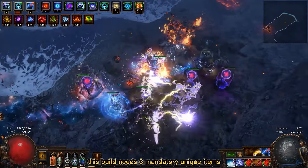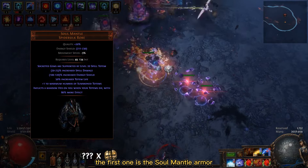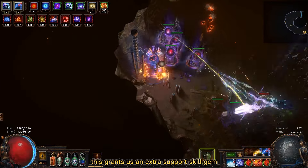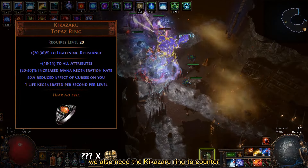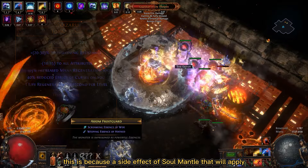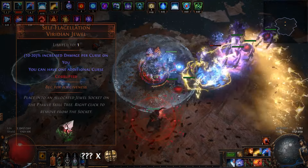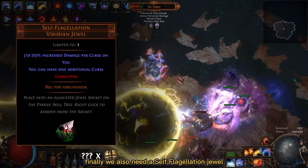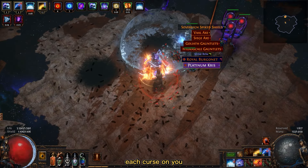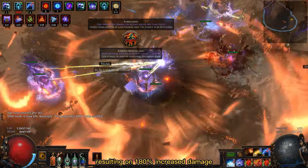This build needs 3 mandatory unique items but they are normally very cheap and easy to get. The first one is the Soul Mantle armor, which causes socketed gems to be supported by a level 20 Spell Totem, granting us an extra support skill gem. We also need a Kikazaru ring to counter the effect of curses, because a side effect of Soul Mantle will apply a random curse on you whenever a totem dies. Finally, we also need a Self-Flagellation jewel that grants up to 20% increased damage for each curse on you. Thanks to Soul Mantle you will always have around 9 curses, resulting in 180% increased damage.